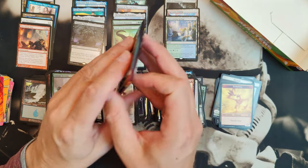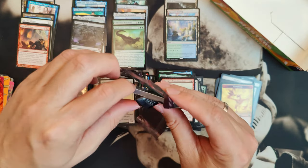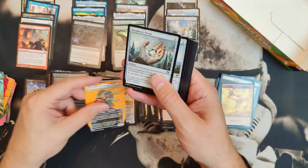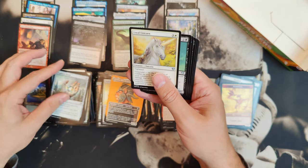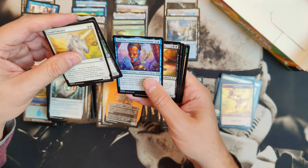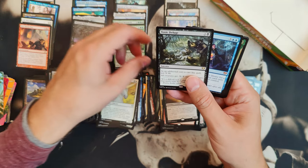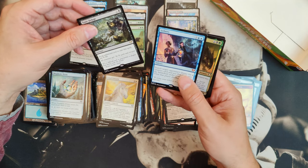All right, last pack, everyone. Thank you all for watching — this was really cool; I enjoyed opening this. Value-wise I have no idea if it's worth more than what I paid for it, but probably not because the boxes here are even more expensive than in the United States. And then we have Chainer, Dementia Master. Toxic Deluge — that's actually a good rare — and Bribery.